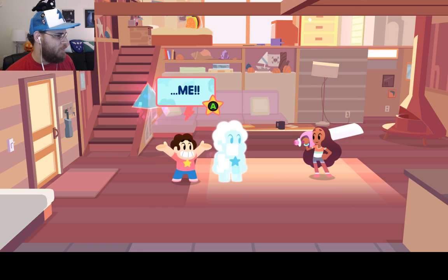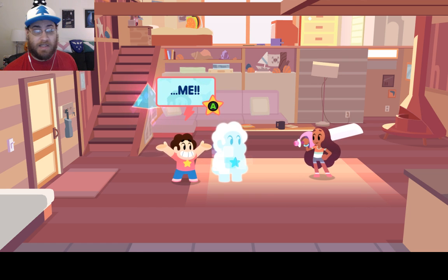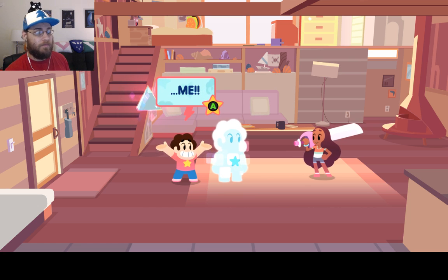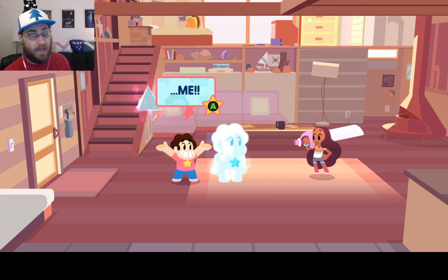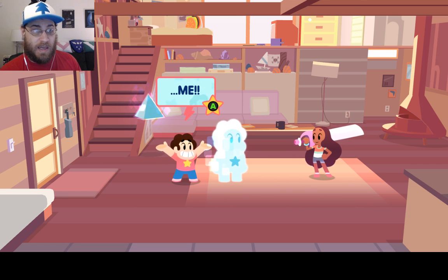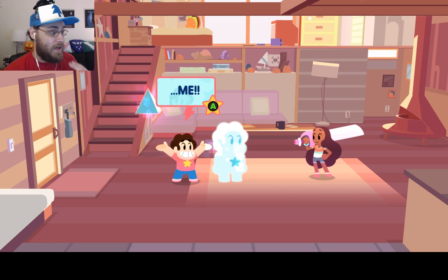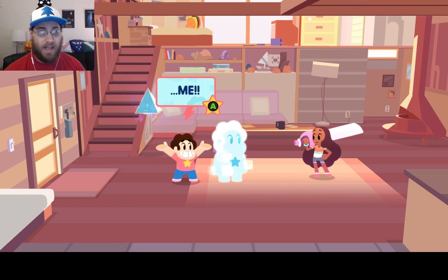There was a little bit of stuttering there; I don't know what that was about. Anyway, that cutscene was basically summing up the prequel to this game, Attack the Light, which was a mobile game. You can pick it up for like two or three bucks on Apple or Android. But you do not need to play that game to play this game. Basically, as they just said, Steven accidentally found an ancient gem weapon and he befriended it — because that's how Steven does things. And now the gem weapon acts like him, because if you're going to have a role model in life, why not Steven Universe?